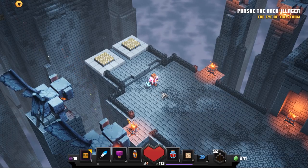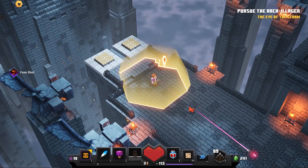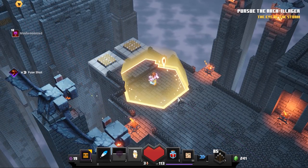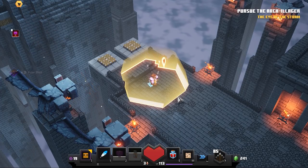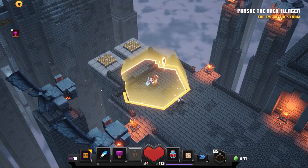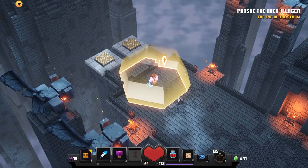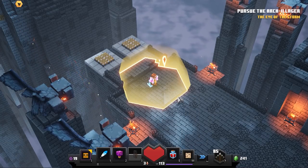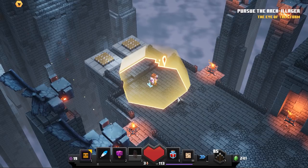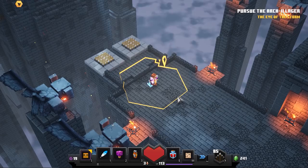The totem of shielding allows you to deal damage to the boss without being hit yourself. I'll put down the totem of shielding and then use my bow to deal damage. With the death cap mushroom you can do it even faster. Since I have cooldown reduction on my armor, I can refresh the totem of shielding continuously so it never goes down. As long as I stay inside this bubble, I won't take any damage from the beams or anything from the Arch-Illager in its Enderman form.